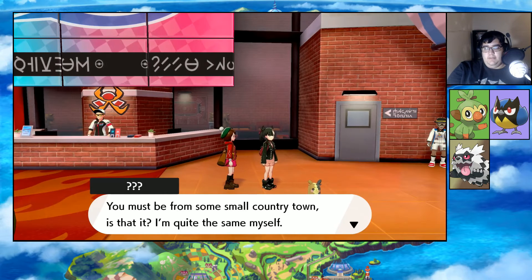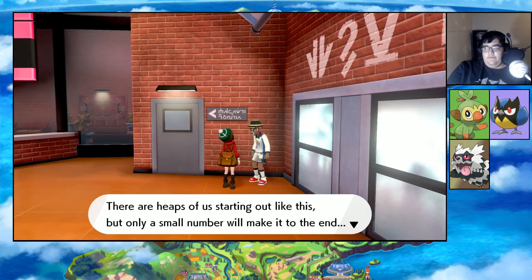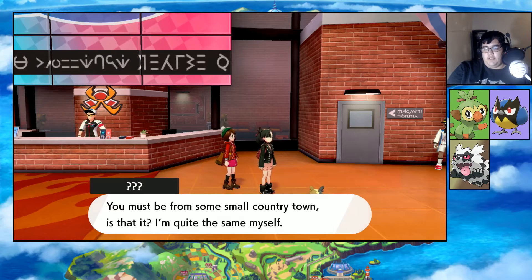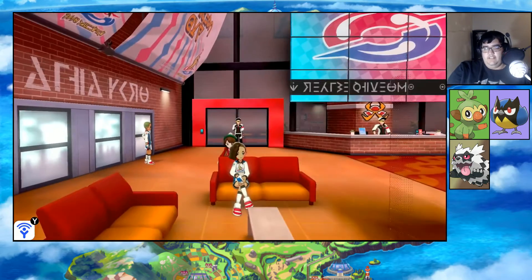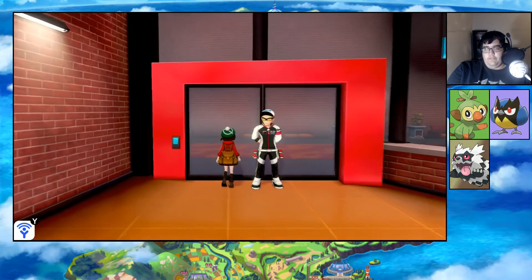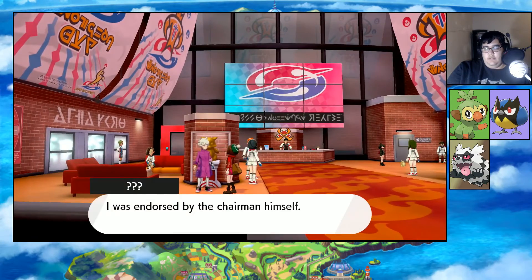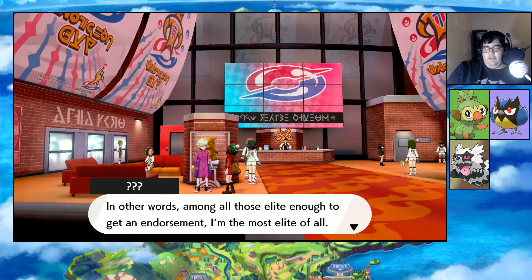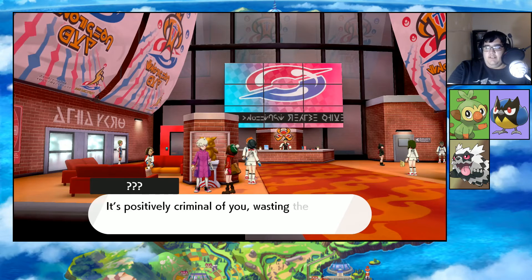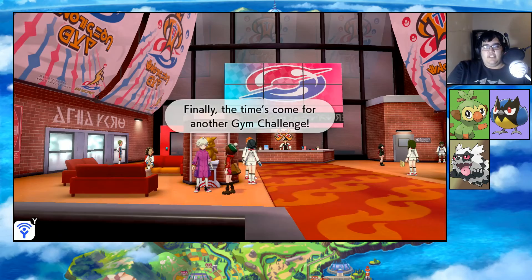You're looking a bit gobsmacked by all this - you must be from some small country town, is that it? I'm quite the same myself. You can tell she's important because she has a unique design and no name shown yet. I was endorsed by the chairman himself - in other words, when all these elite enough to get an endorsement, I'm the most elite of all. So why don't you clear off and not try talking to me again? It's positively criminal of you, wasting the time of someone as important as I am.